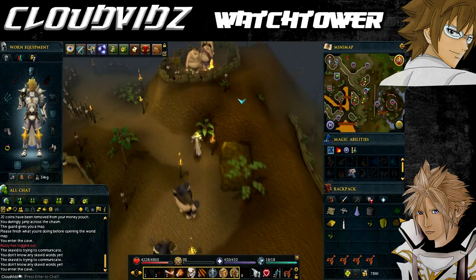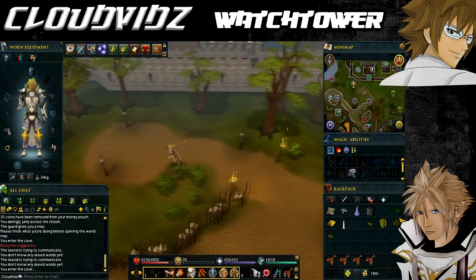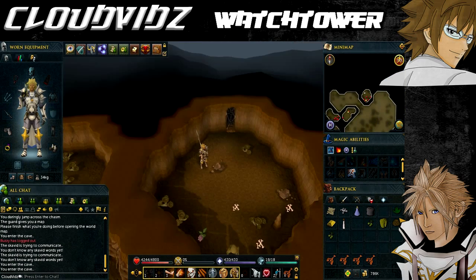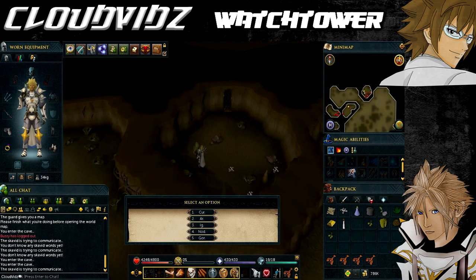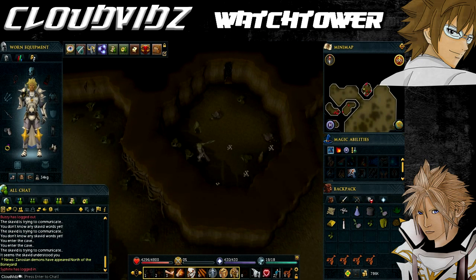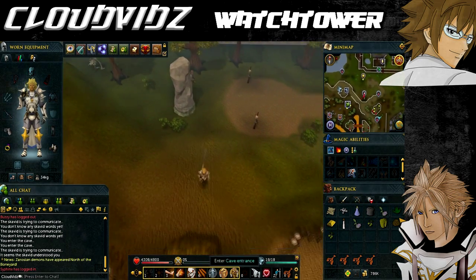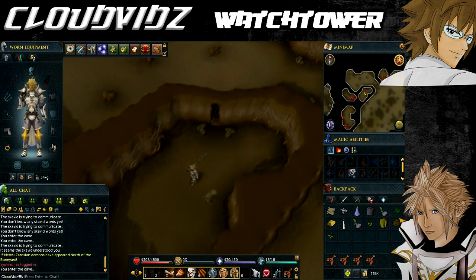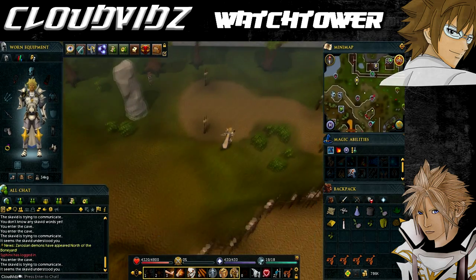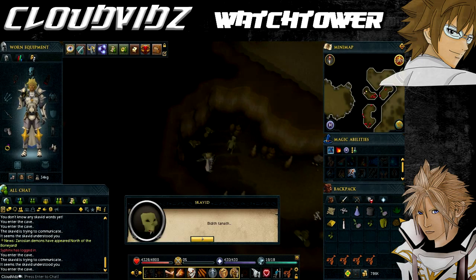The first Scavid cave to visit is directly north of the summoning obelisk — it may be worth teleporting to the Yanille lodestone as it's on the outer side of the city. When you go in, the Scavid will say 'Sarb ediff' and you must say 'Ig'. While you're here, pick up two cave nightshades as you'll need them later — wait for the second one to respawn before grabbing it. Then head southeast to the second cave where the Scavid will say 'Go ker' and you must say 'Ar'.